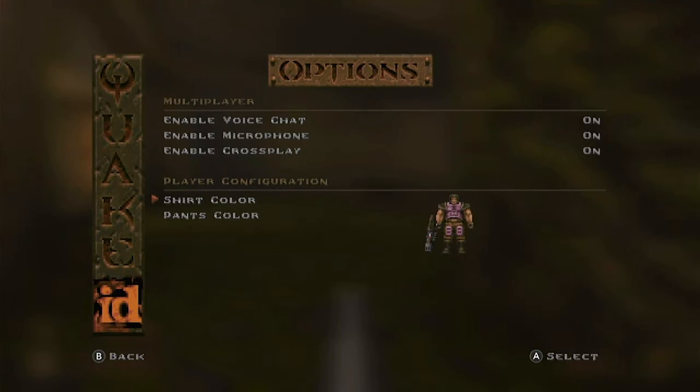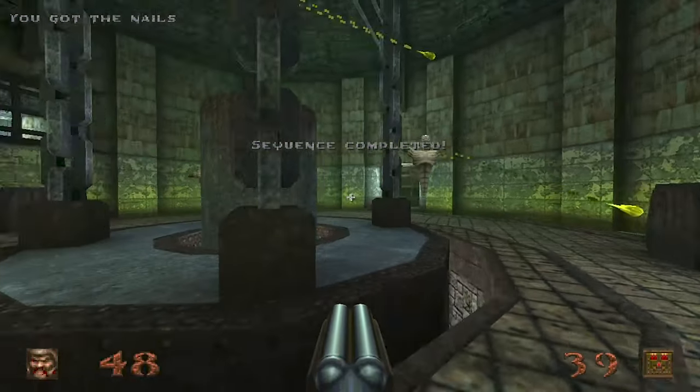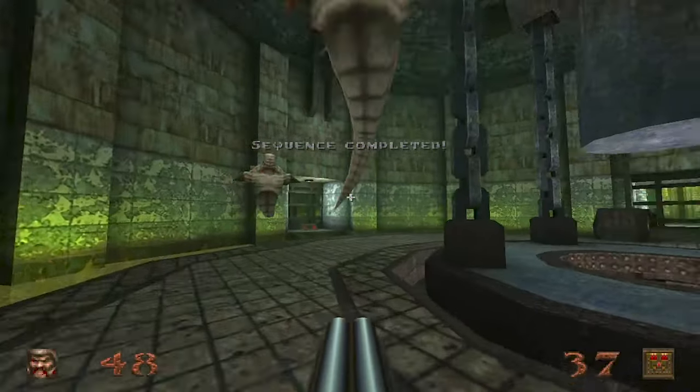And don't forget — buried deep in the menus you can change your shirt and pants color. Nowadays you'd have to pay $20 for the Quake Battle Pass.